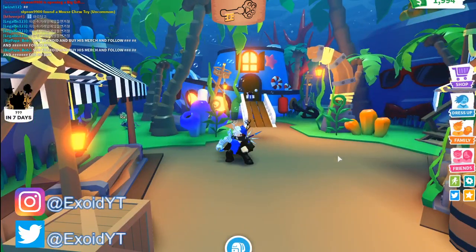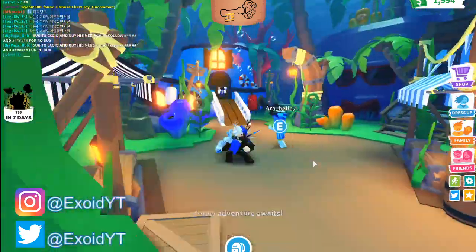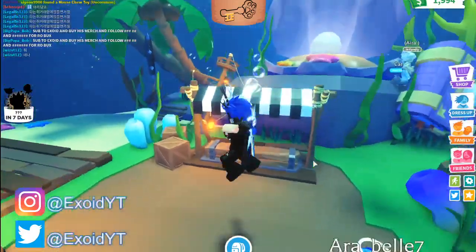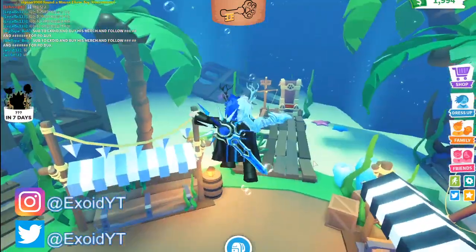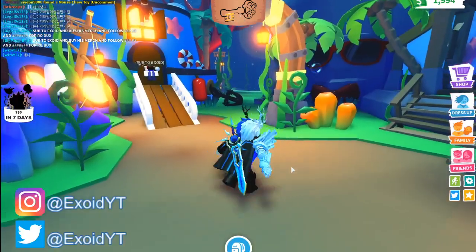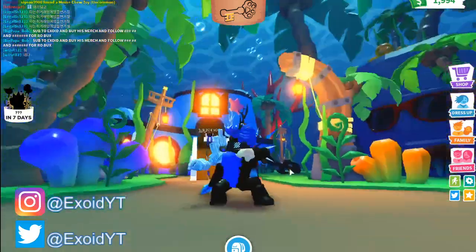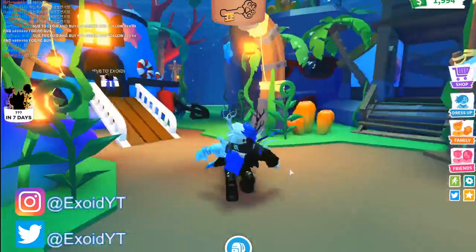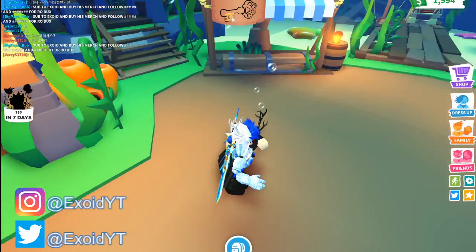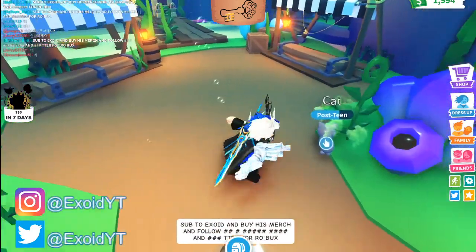What is up guys, welcome back to another video. There is a brand new Adopt Me update — you can actually open the brand new vault, and you need to find a key. As you can see on the top, I found the first piece. Today I'll be showing you guys the locations of each and every single piece. The first piece, the lock piece at the tip of the key, is right here — the second you walk in, it's right in the middle.